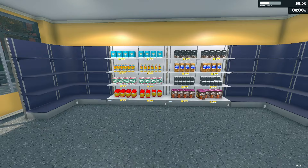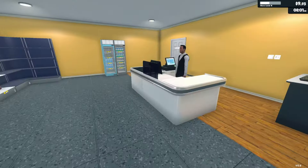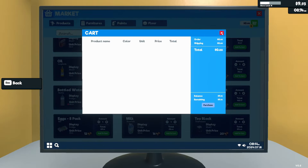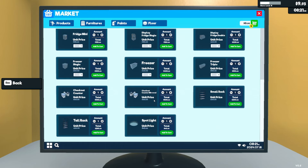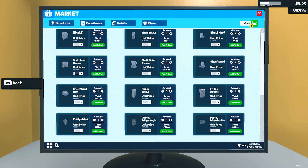That looks half decent. Still need a little more sugar, pasta, and cereal — we'll do those in a bit. Let's open up. I haven't really seen the cashier pay deducted yet, but I assume it's automatic. At some point I'll definitely need a second cashier. Oh yeah, there's a checkout counter and a mirrored checkout counter — 500 dollars each — maybe eventually.